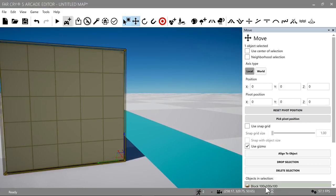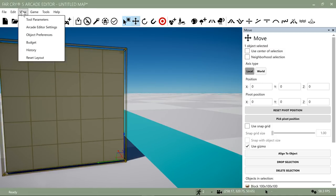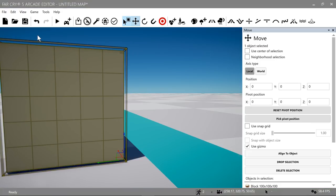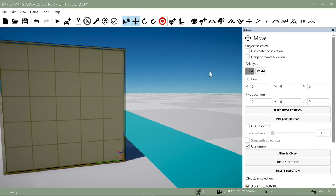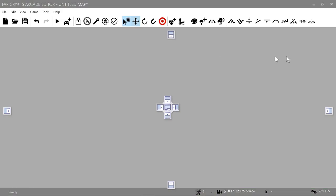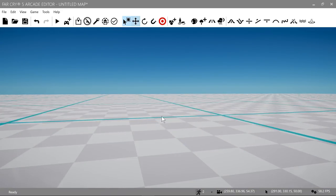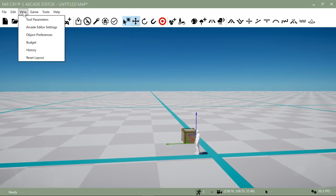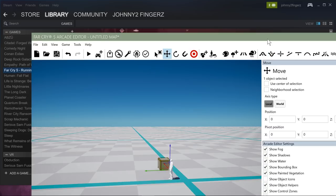Here's a quick tip: if you end up totally messing up your screen layout and you don't have any of your windows or tools up, don't panic — your tools are not gone forever. All you have to do is go up to View and click Reset Layout. That's going to reset your layout and give you all your windows, tools, and everything back.